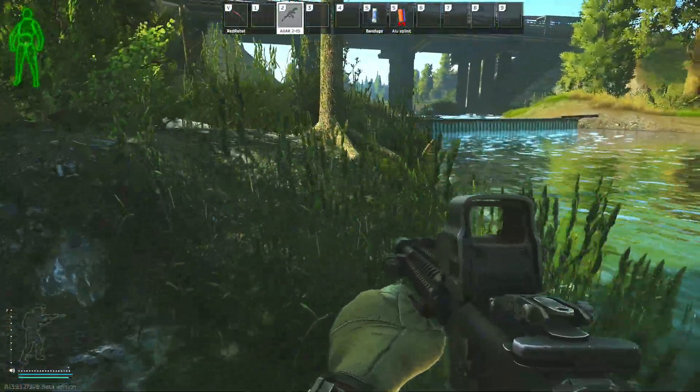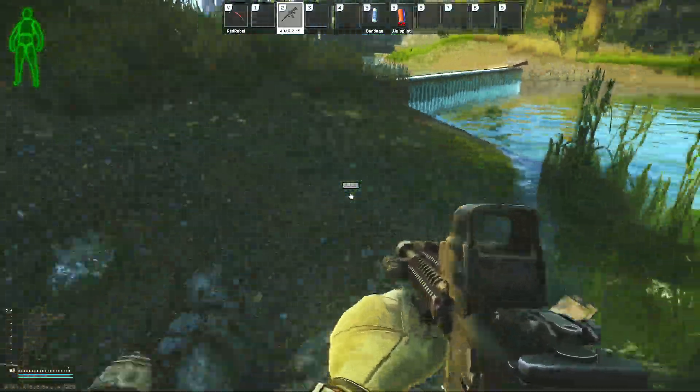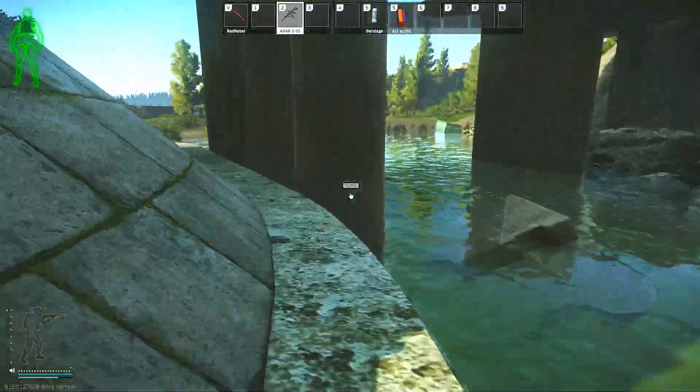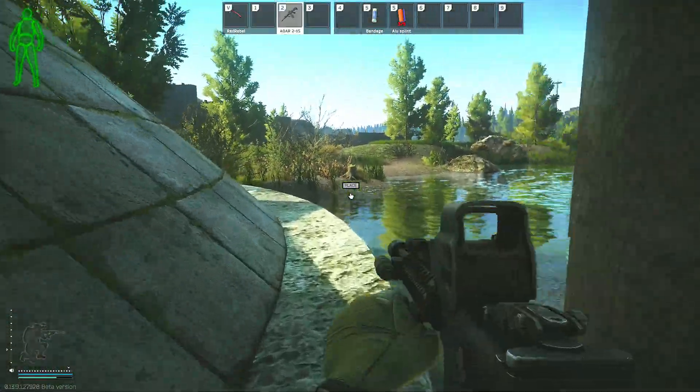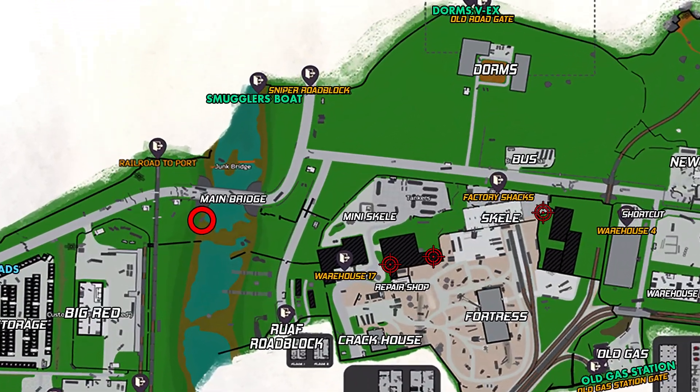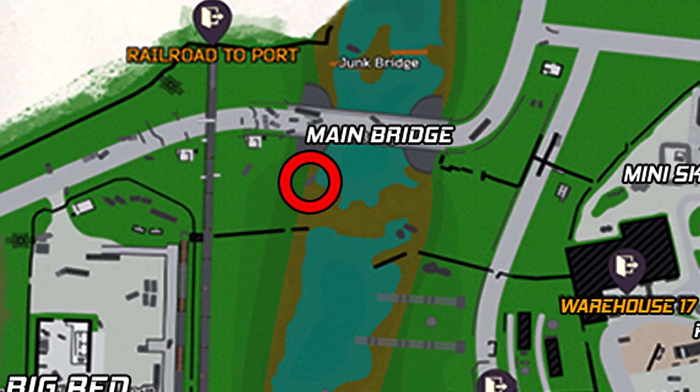At the moment you can place the gas analyzer all along the entire water's edge, but in the future if they update it and you are having a hard time getting the prompt to plant the item, it is probably because they will want you to place it close to the blue container with the spilled barrels — just on the big red side of the water, next to the bridge, which I'll show you now.